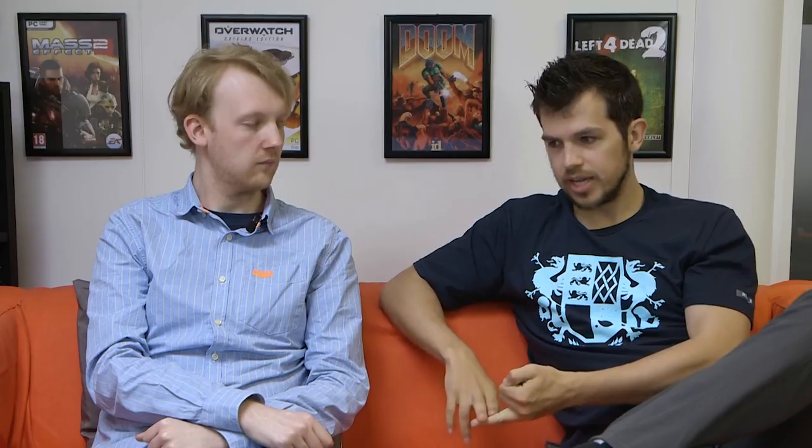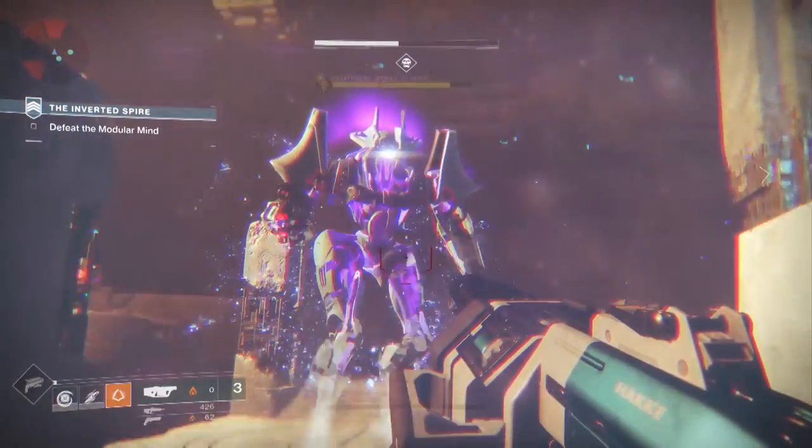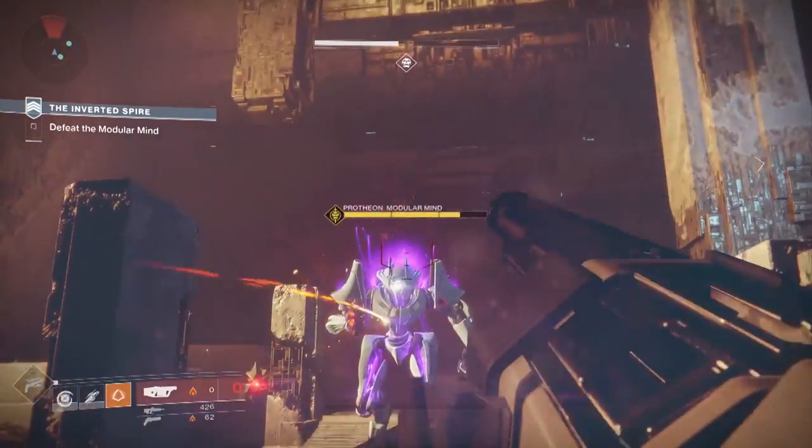So that's the six weapons in the primary and energy weapon slots. There's also another six in what's called the power weapon slot, which replaces heavy weapons from the original. Some are returning and some are new: rocket launchers are back, and grenade launchers, which have similar stats to rocket launchers but with larger magazines and faster firing.